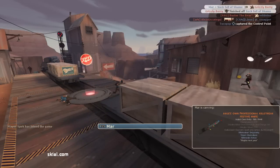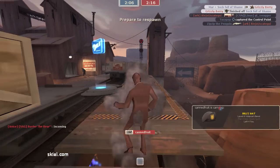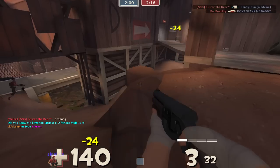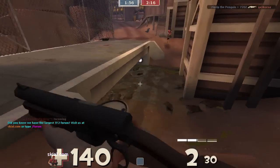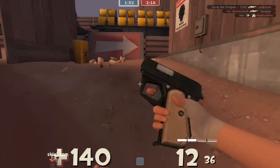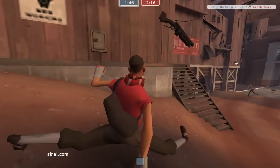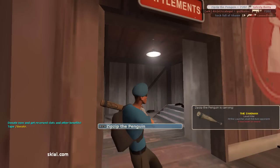I'm also using the Pretty Boy's Pocket Pistol — I think I mentioned that. That gives you more vulnerability to flames, I think it's like 15% or something. Instead of doing three damage per second, the afterburn will do four. But it also gives you 15 extra health, so that's a pretty big deal. I'm going to die — yep, I'm dead. I knew I was in trouble as soon as he got that first shot off on me.